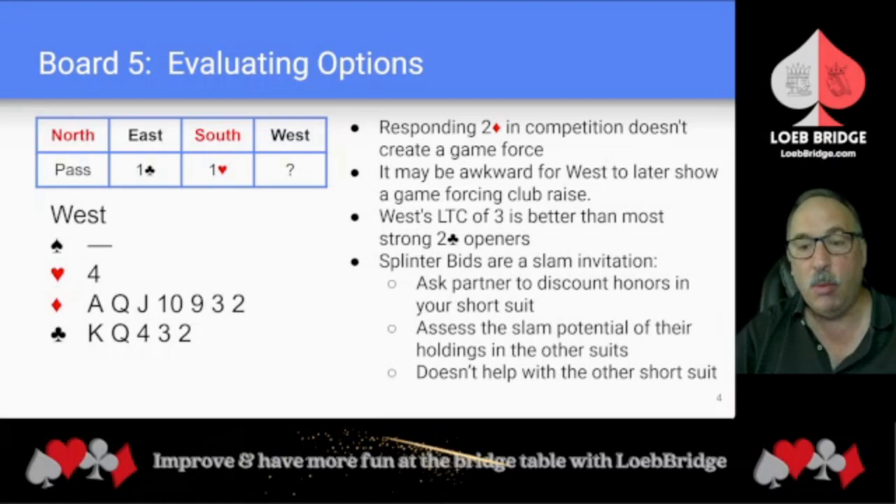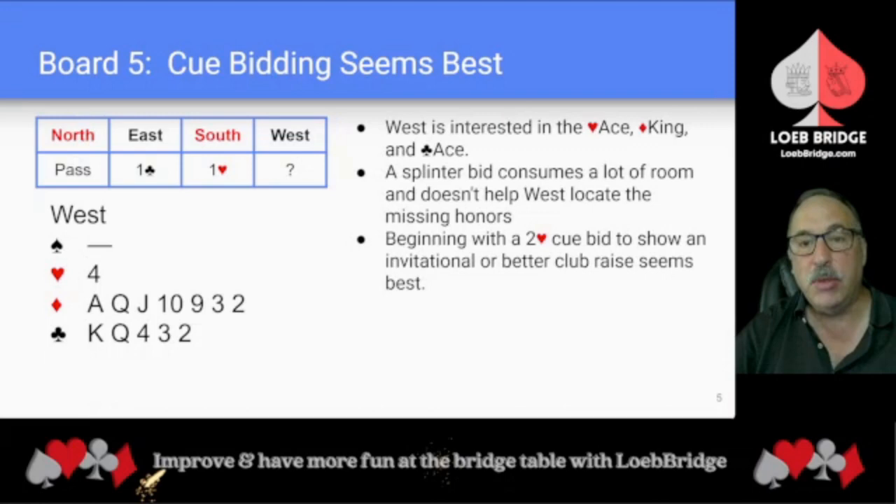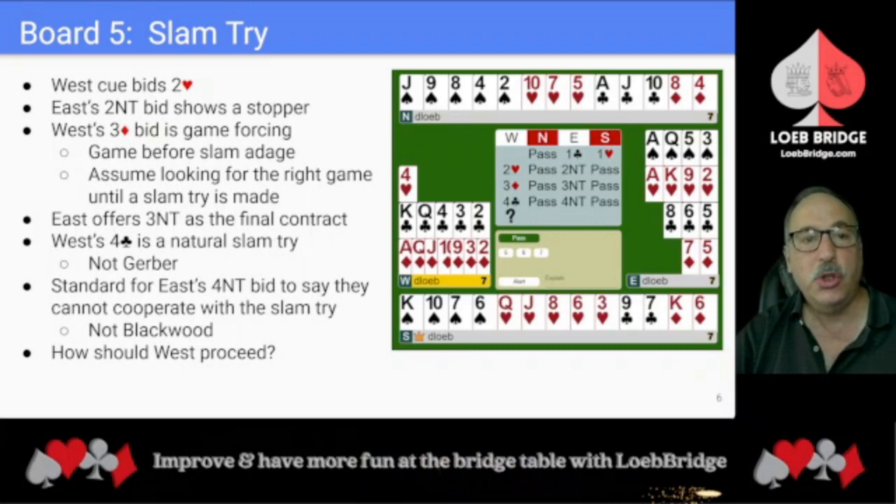It doesn't help when you have two short suits. Cue bidding seems best. West is particularly interested in the heart ace, the diamond king, and the club ace. A splinter bid consumes a lot of room but doesn't help West locate the honors they are interested in. Beginning with a two-heart cue bid to show an invitational or better club raise seems best. After West cue bids two hearts, East's two no trump bid shows a stopper. West's three diamond bid is game forcing, and the game-before-slam adage applies.